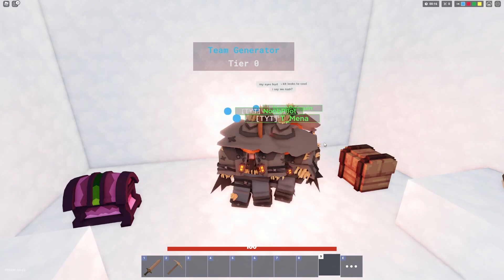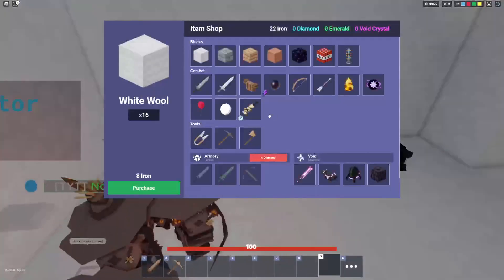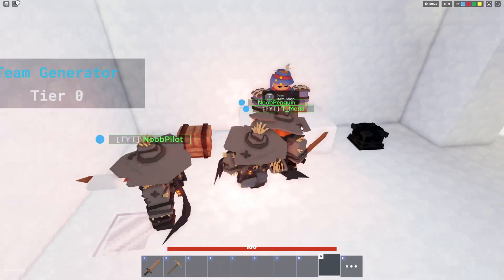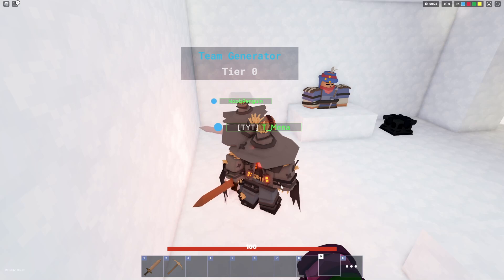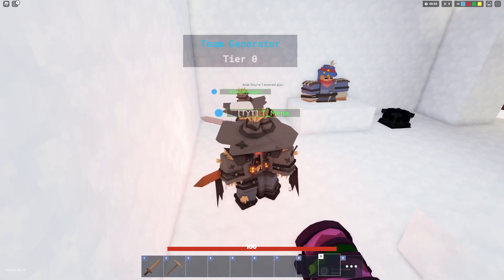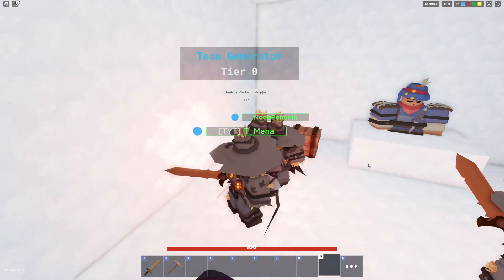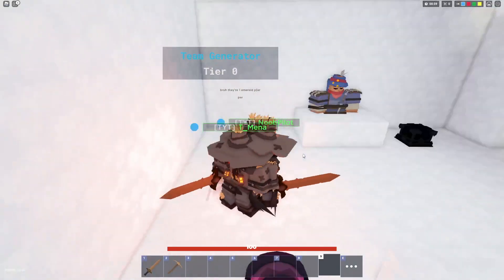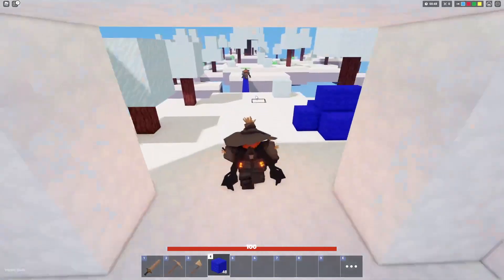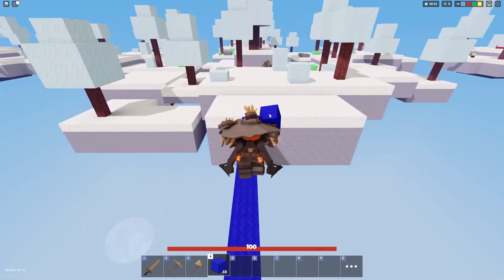Now we are on the second to last kit in the Season 2 battle pass — the Jack kit. This kit allows you to buy oil blobs for one emerald that can damage other players. But you can get Telepearls for one emerald and Telepearl to someone's bed and break it easily, so the Jack kit isn't really that worth it. If it cost iron that would be slightly better. The Season 2 battle pass had three really bad kits and two really good kits — there was no in between.